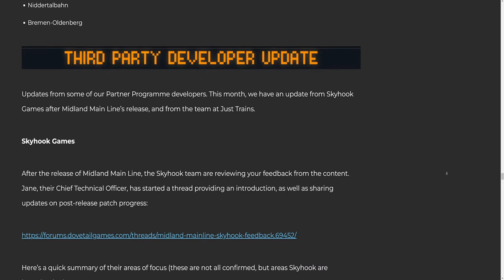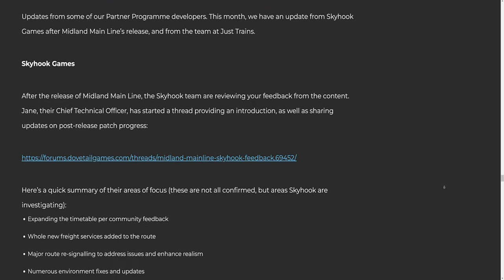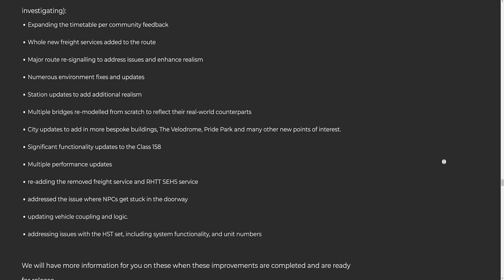Updates from some of our partner program developers. This month we have an update from Skyhook Games after Midland Main Line's release. After the release of Midland Main Line, the Skyhook team are reviewing your feedback. Jane, their chief technical officer, has started a thread providing an introduction as well as sharing updates on post-release patch progress. Here's a quick summary of their areas of focus — these are not all confirmed but areas Skyhook are investigating: one, expanding the timetable per community feedback; two, whole new freight services added to the route; three, major route re-signaling to address issues and enhance realism; four, numerous environment fixes and updates; five, station updates to add additional realism.